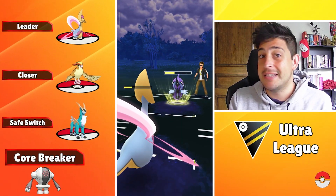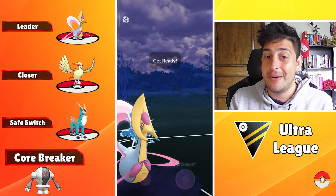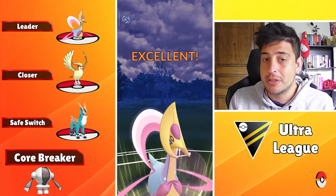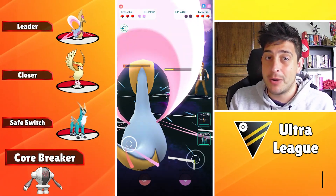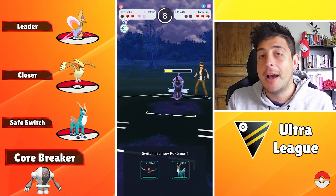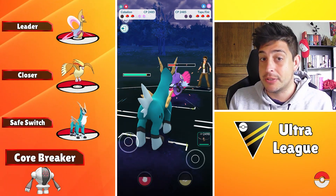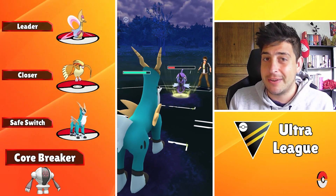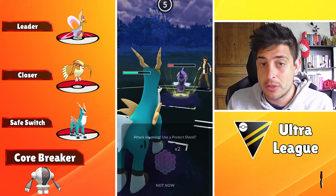With Staraptor you get access to Close Combat, which can help you even more against your core breaker, Registeel. We're also gonna have a solid safe switch in Cobalion, with Sacred Sword and Double Kick as your main way to go, while Stone Edge can be pretty helpful against Fire types or Flyers in general. Against Ghost types like Giratina and Trevenant, Stone Edge will come in pretty handy too. Cobalion is a reliable safe switch for any Ultra League lineup.